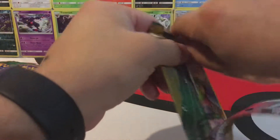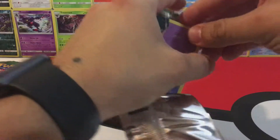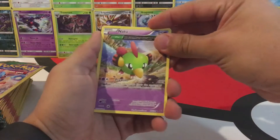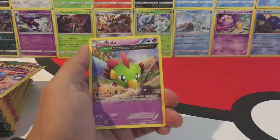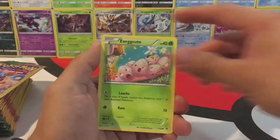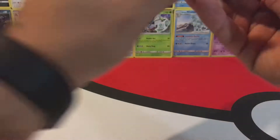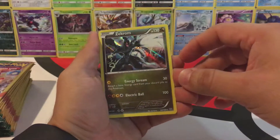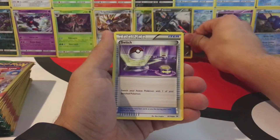On to the first pack — let's see if we can get some first pack magic here. We have a Natu, Fearow, and an Exeggcute. We also have a Voltorb, a Hollow Zekrom — not bad — and a Switch.